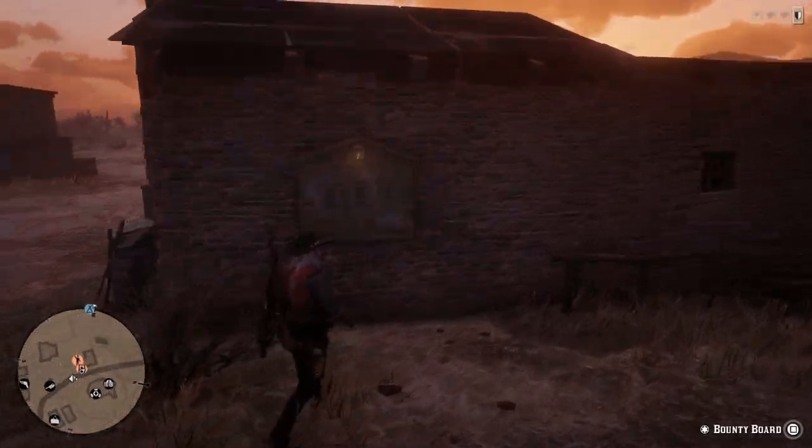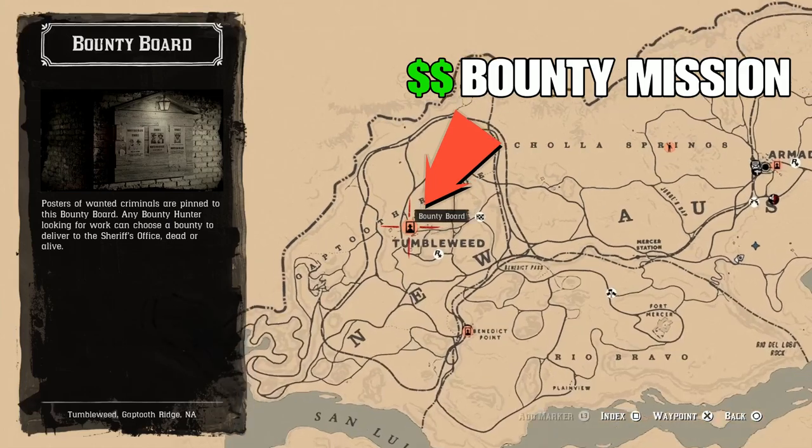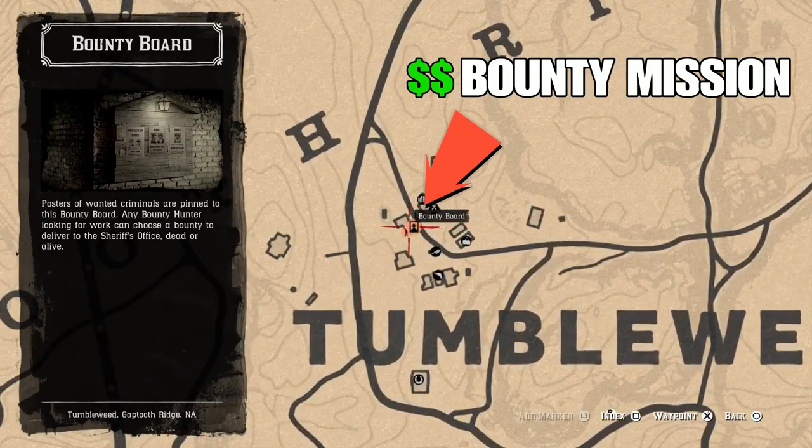What's going on guys, welcome back to the channel, it's Uncle Frank, and today I got a fun little tip for you. You're gonna want to head on over to Tumbleweed and select a double bounty mission.